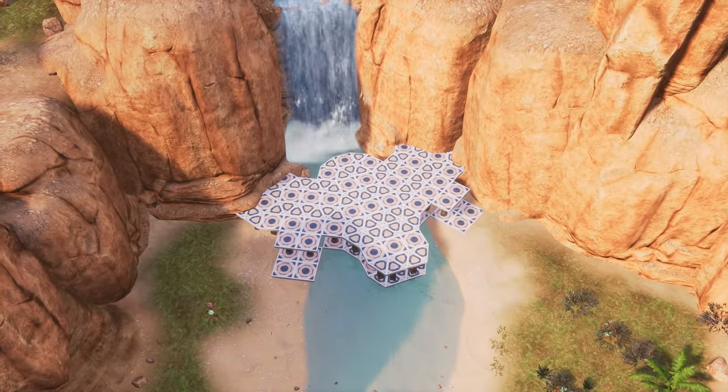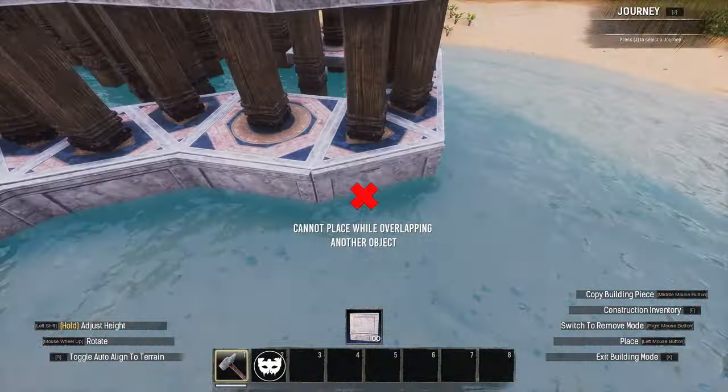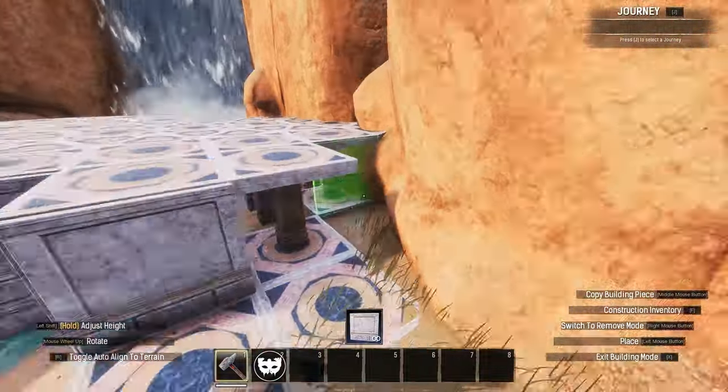Firstly, start off with this base plate design. Cover the gaps beneath the ceilings with our Gossian walls, add a couple of slotted segments on either side but not too many, and then place the stairs on either side of the build.